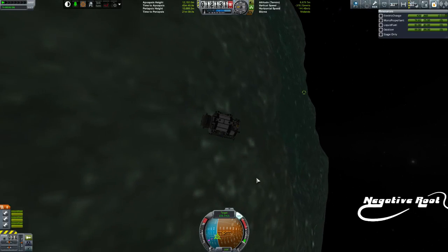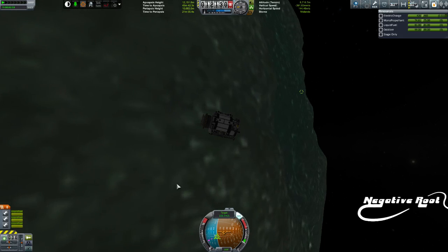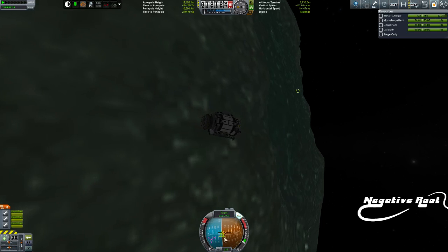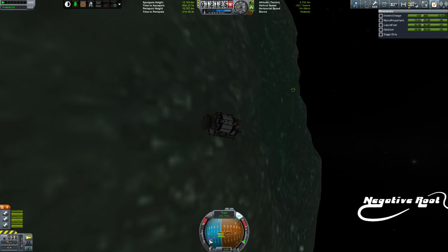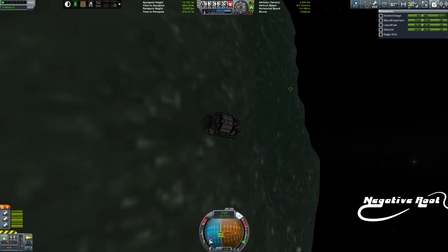Today we're going to look at two things. We're going to use some of the information from the last episode - that is Rendezvous and how the yellow markers are our orbits and the pink markers are our target - and we're going to apply that to accurate landings and direct descent to Rendezvous.